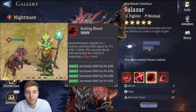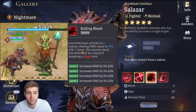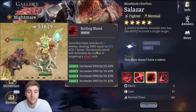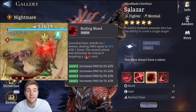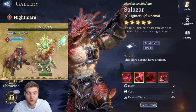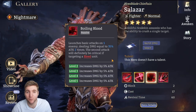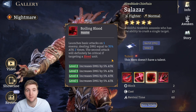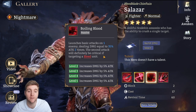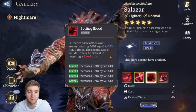His first passive, Boiling Blood, means that when he attacks he attacks twice — every single basic attack hits twice. It deals 35% attack twice at base, scaling up to 55% twice at max skill ups. Only his first attack has a chance to apply bleed, but his second attack is guaranteed to crit if the enemy is bleeding. So without skill ups he's doing 70% of his attack per basic attack; at max skill ups he's doing 110% damage.